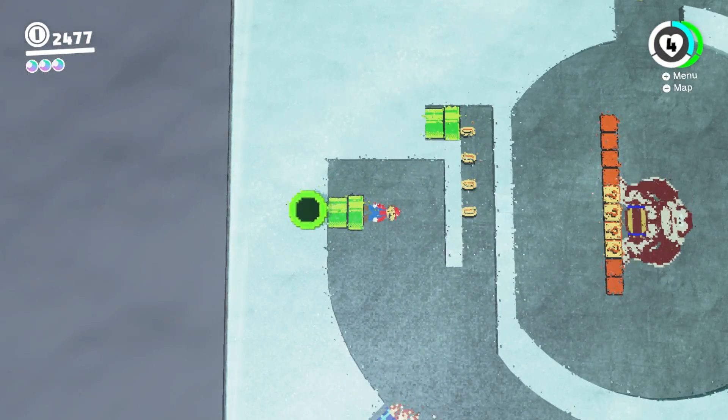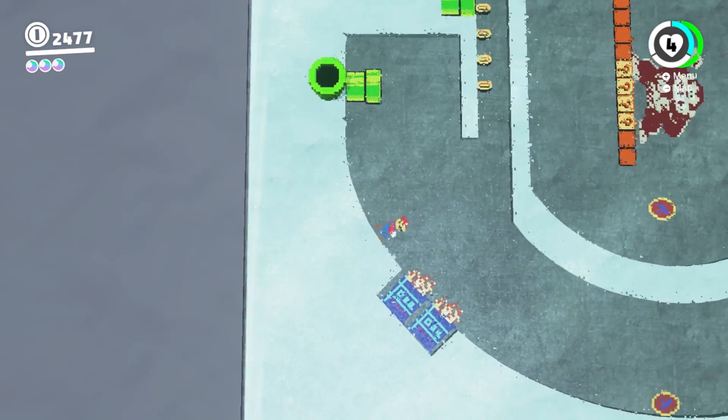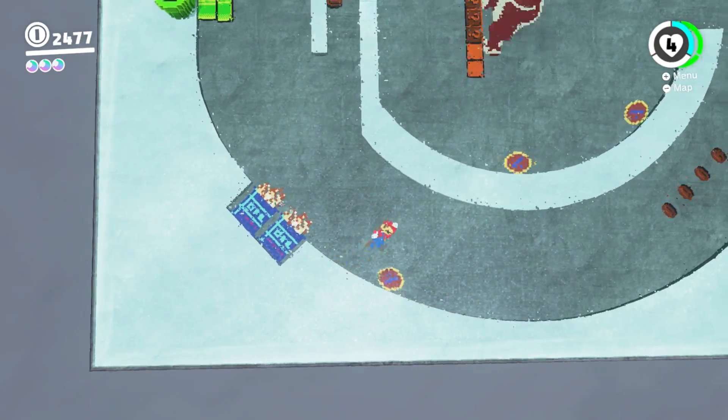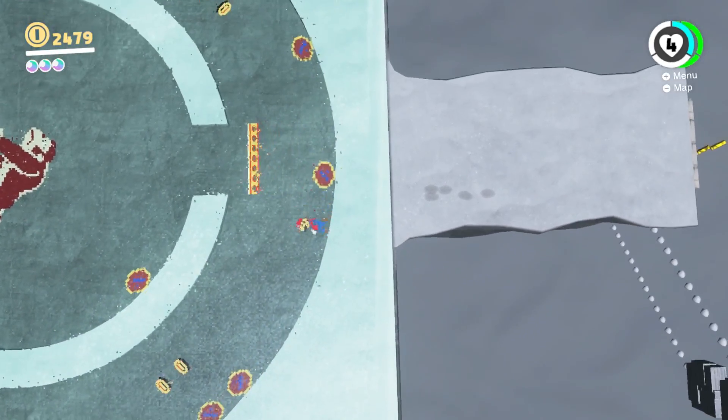The 2D section shouldn't give you too much trouble — just take your time since the controls can be very disorienting when moving in a circle. You want to spend most of it running, because there are a lot of double barrels to jump over.